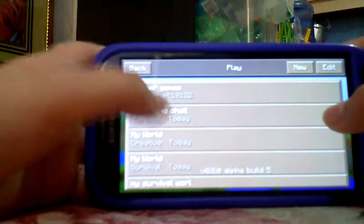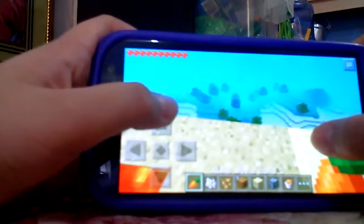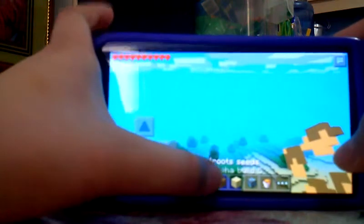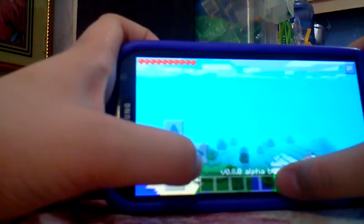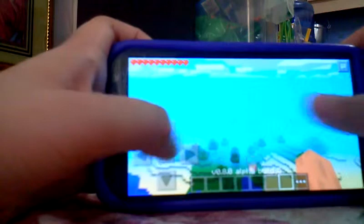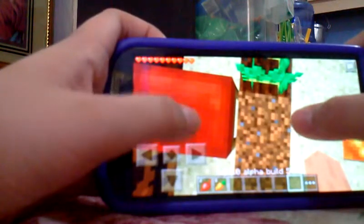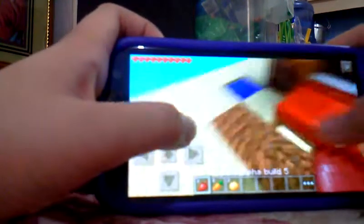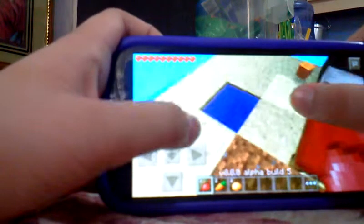Hello everybody and welcome to the skyblock challenge. Here we go, my skyblock. I'm just gonna throw my things — this is from creative. This is your 8.0 update. Here we drop all the things and collect some food. And put some beet and then you're gonna get this pumpkin. This is part 1 of the skyblock.